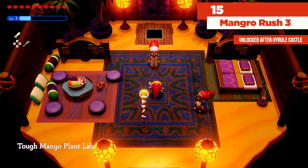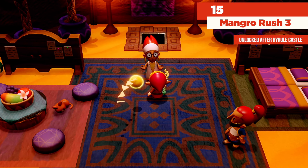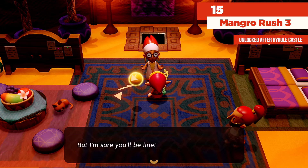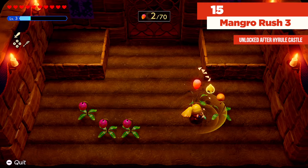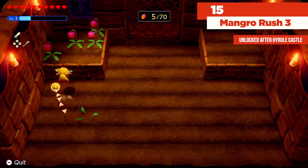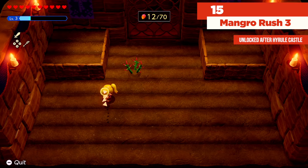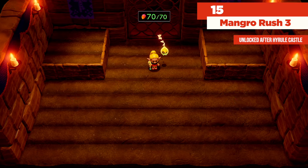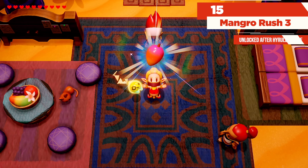That's going to be Mango Rush. Speaking with the person here, they'll say 'Hey, do you want to play some Mango Rush?' and they're excited about their greatest work yet — it's called the Ultimate Seeds. It's the exact same course as before except now with your spin radius being dramatically larger, you don't need to get nearly as close to the mangoes as you did before. For getting 70 out of 70, you're going to get yourself a piece of heart — and of course 12 mangoes.